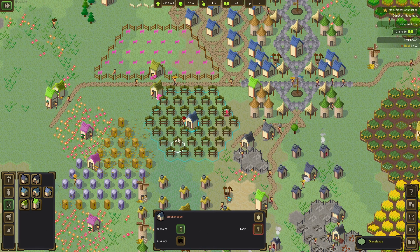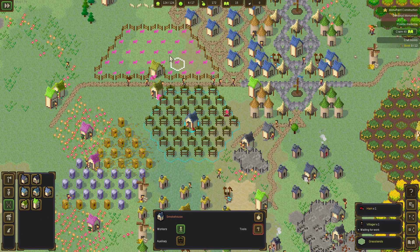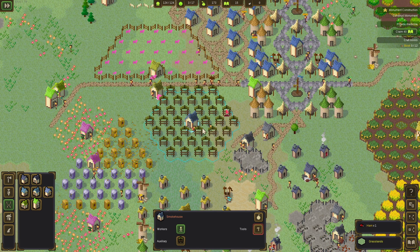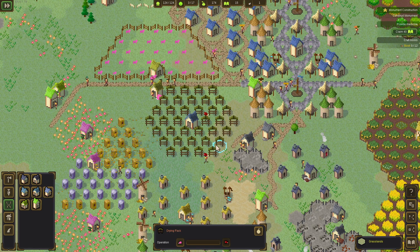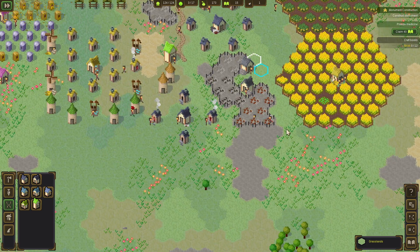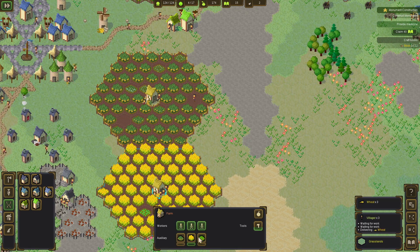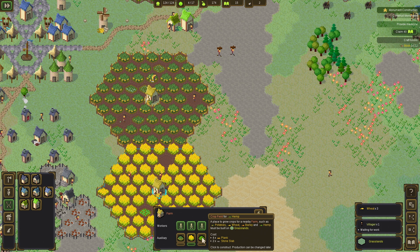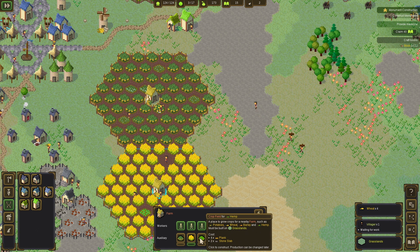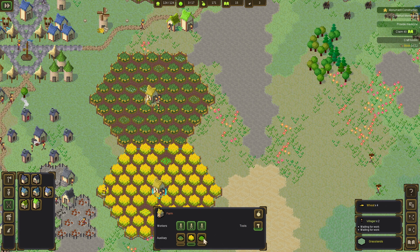This thing is working much faster now. I remember in the previous episode the meat we got from the animals was stuck on the smokehouses and nothing was happening — that got fixed apparently. Crop field, herb... hemp actually. This is a new type of thing.